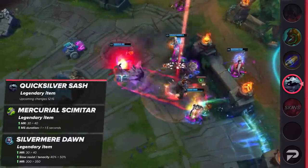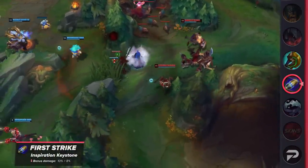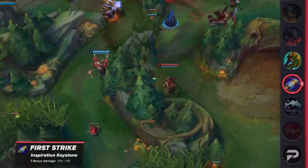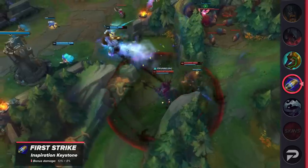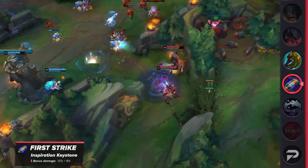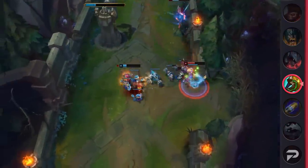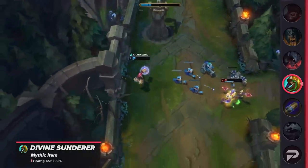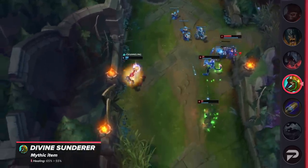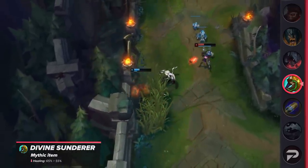We also have some system nerfs coming out. First Strike's bonus true damage is being lowered from 10% down to 9%. This change isn't too significant, and I think First Strike is kind of a bait rune for a lot of champions. But those that do use it super well, like Fiddlesticks and certain poke mages, will continue to get a ton of value from it. The last system change is a small nerf to Divine Sunderer — that item is still overperforming, so the healing is being lowered from 65% to 55%. Kind of weird, because almost all the highest performing top laners build either a tank mythic or Gore Drinker, with very few exceptions.